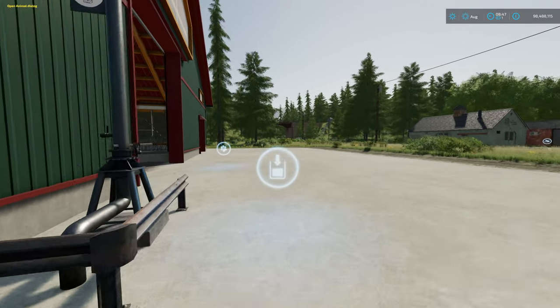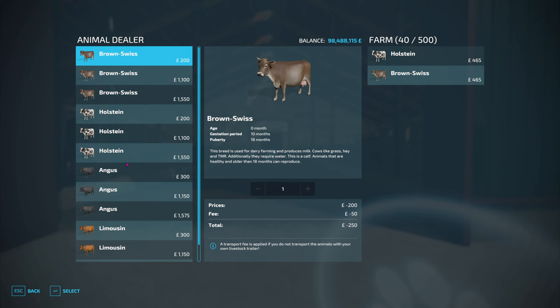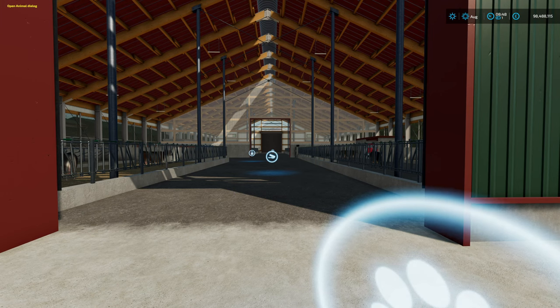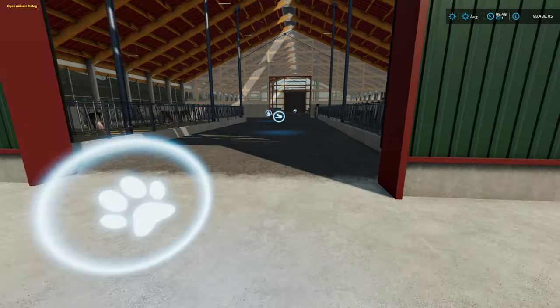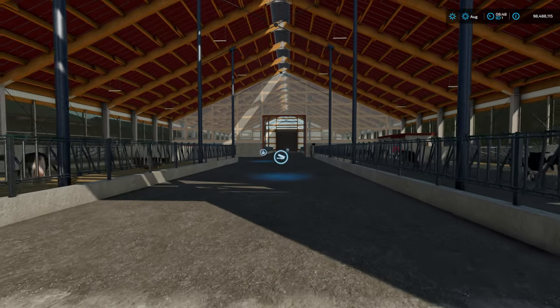It holds 500 cows. We've got 20 Holstein and 20 Swiss Brown just for aesthetics — about 500 cows capacity. They are purchased here. Slurry is there, and then as you go down the middle this is your food trigger.